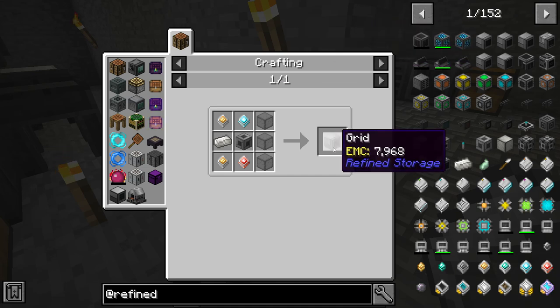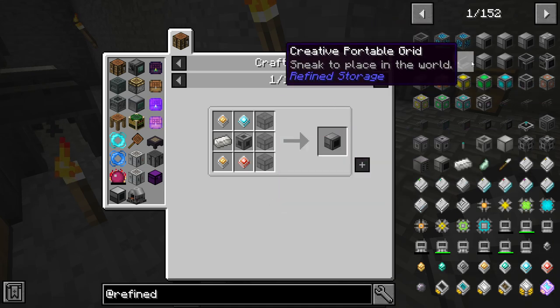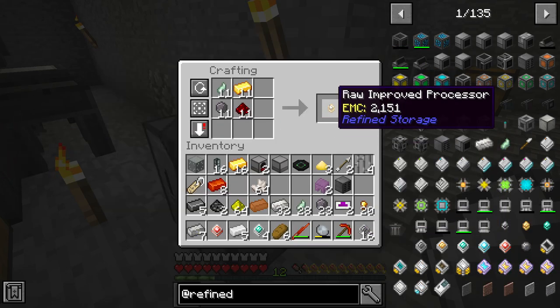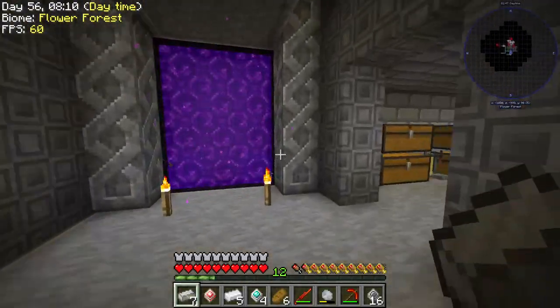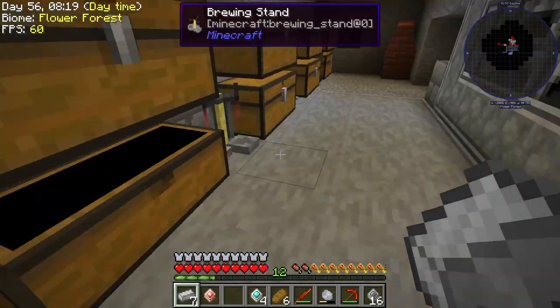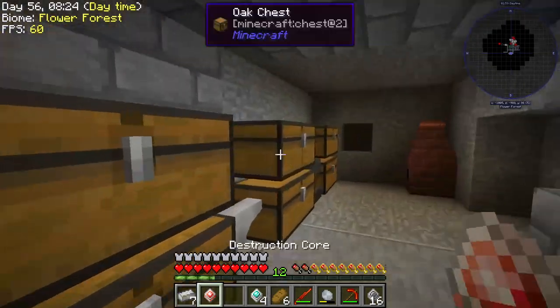Grid — do we need to make the grid? What do we actually need to make here? I don't really know. Screw it, we'll make all eleven of those. I think we need glass, too. Toss this in here — I definitely do need glass because I did not have enough of that. Or any of that, actually.